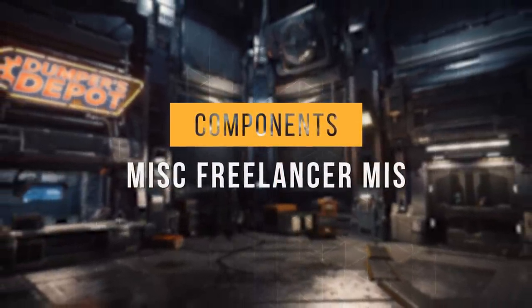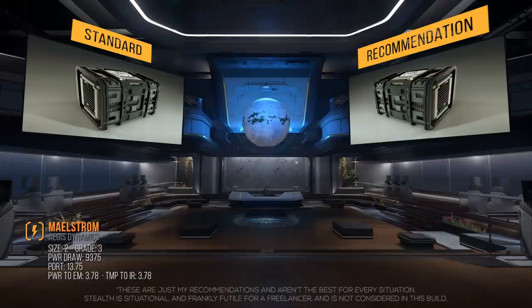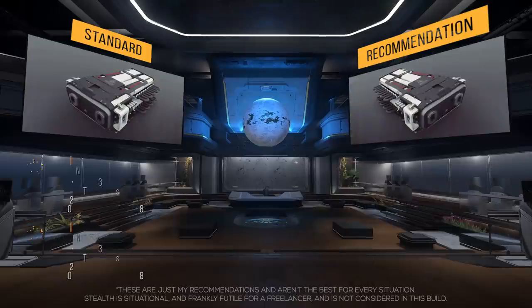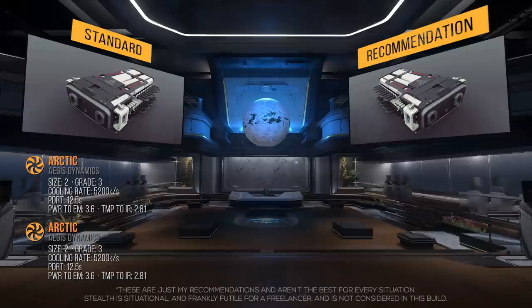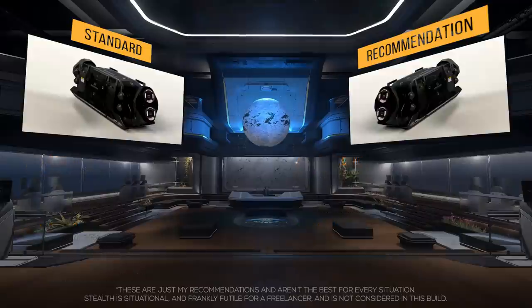Now let's talk about the standard components and my recommendations. The standard power plant is the size 2 grade 3 Maelstrom. I recommend swapping it for the size 2 grade 1 JS400, with over 10,700 max power generation per second and a 10-second draw request time — adding 1,250 max power draw. For coolers, it comes with 2 size 2 grade 3 Arctic coolers. I prefer Cool Cores: grade 3, 8,000 kilos cooling rate, 10-second draw request time, adding 4,600 cooling capacity and getting more cooling to your components much faster.